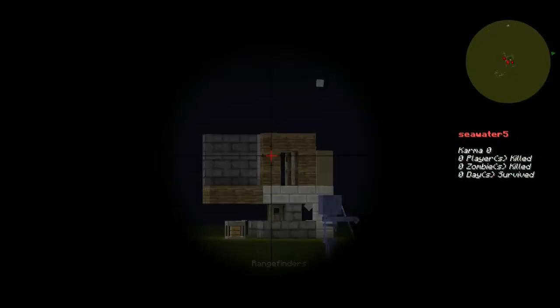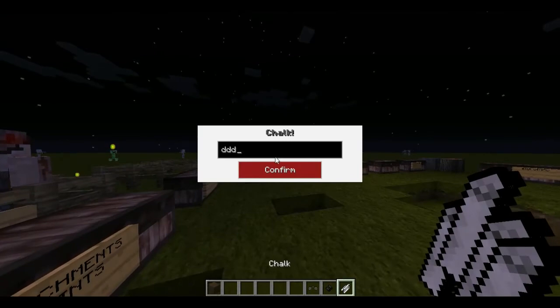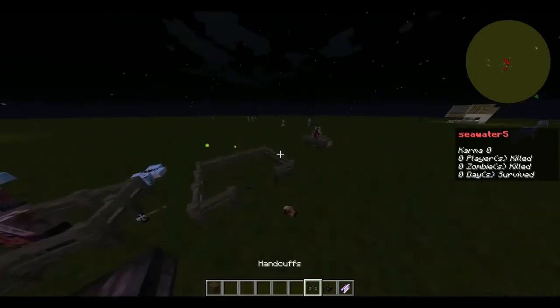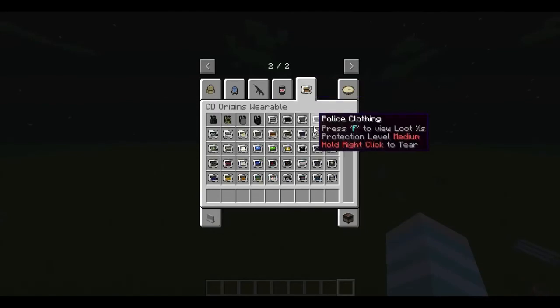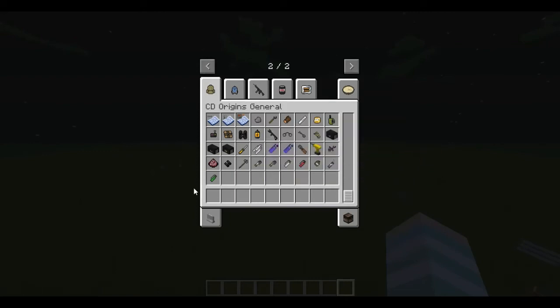Range binders have an off-center reticle which is annoying. Chalk can be combined with named weapons. That is everything this mod has to offer. In my opinion it's an amazing mod and I think you should look into it. I hope this guide helped you figure out how the mod works and I showed off everything in it.